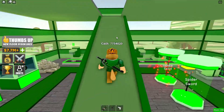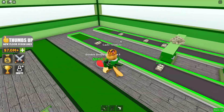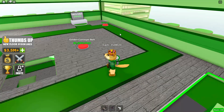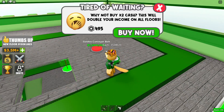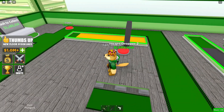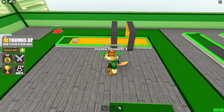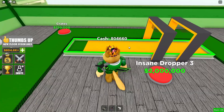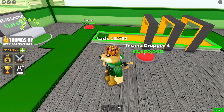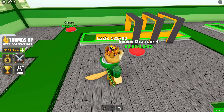Let's buy all of the droppers. Now I can get the golden conveyor belt — these are around a million dollars each and keep going up. I buy one for two million and then 2.5 million. This floor is almost done; we've got some morphs but they only change your appearance.